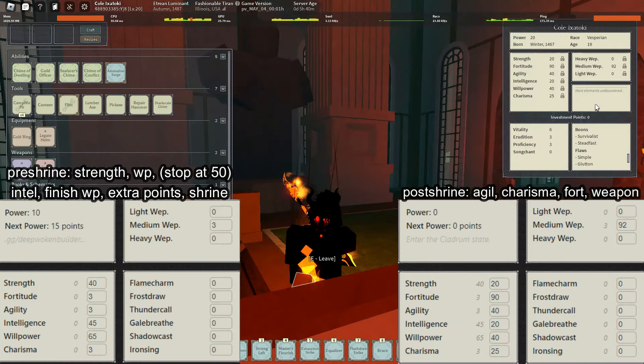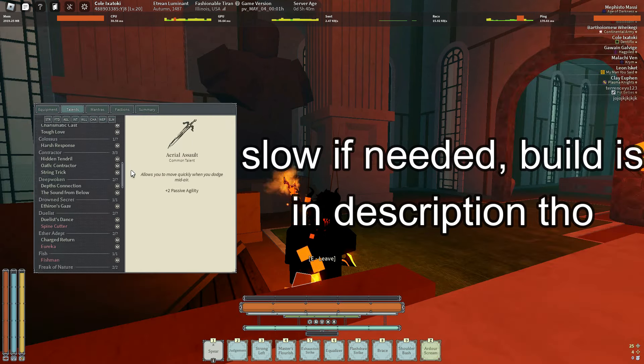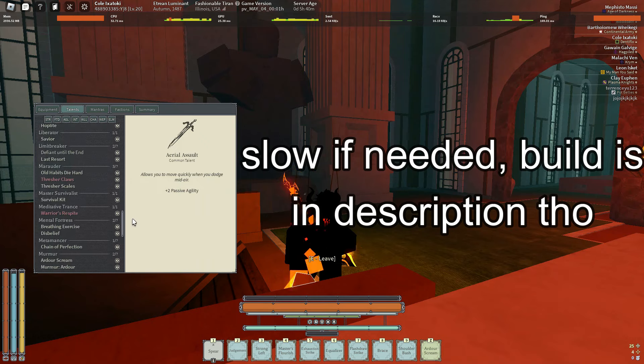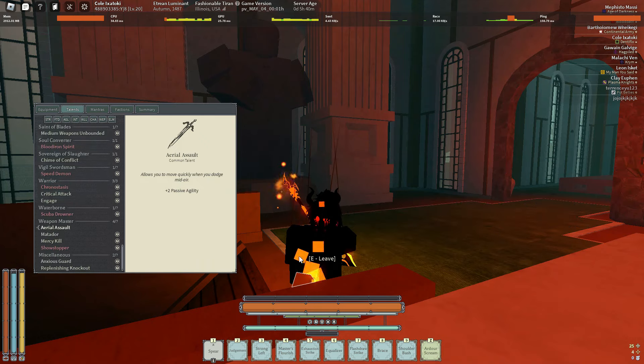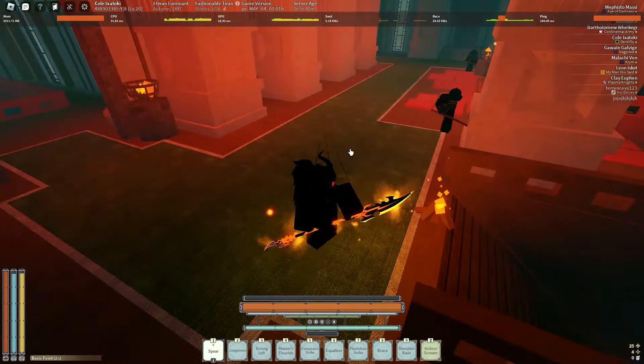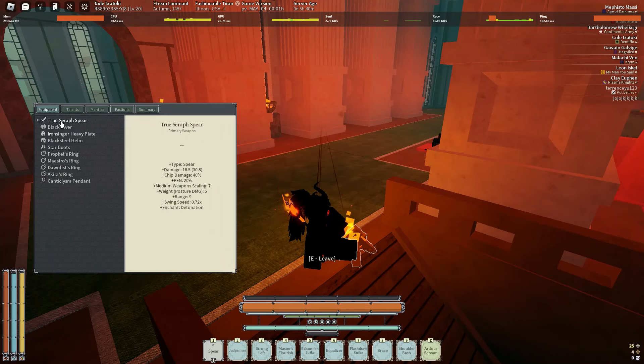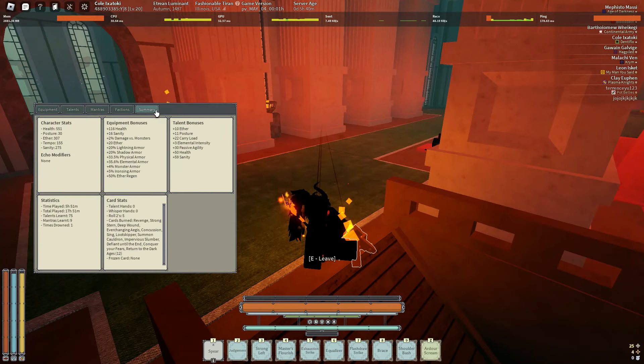So this is the Attunement List, Reinforced Armor, Post-Shrine. You can just see all the talents that you need. Here are the important talents you need, pre and post-shrine. I have True Serum Spear, I have 92 medium, and for my equipment, all together with all my bonus, I have 550 HP.